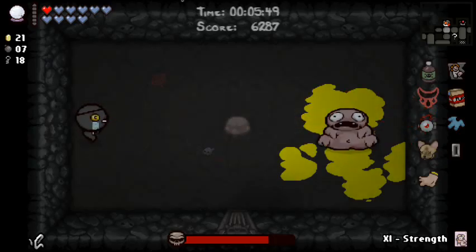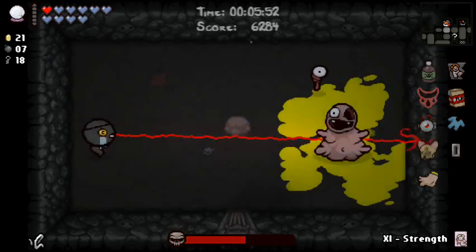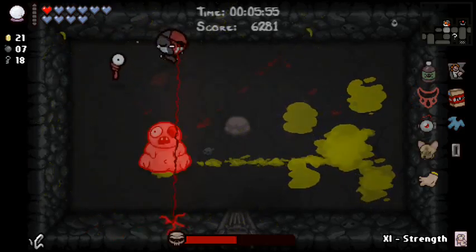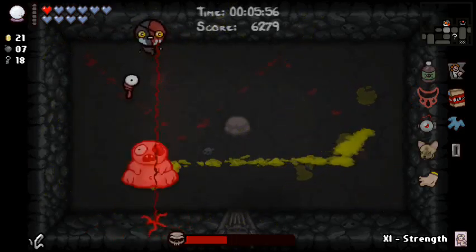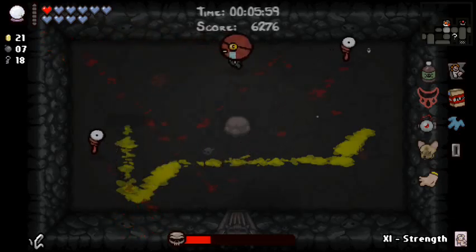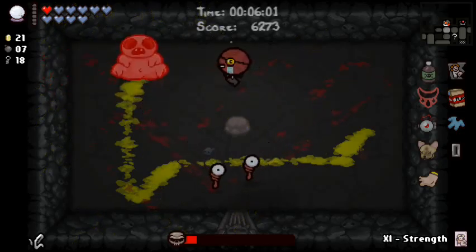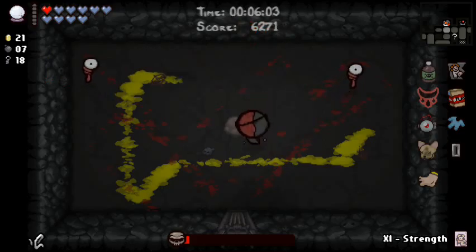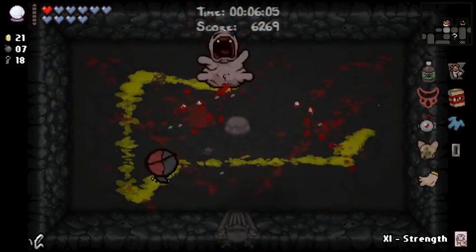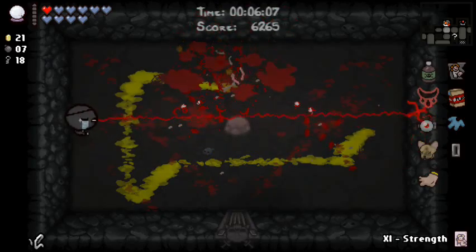Boss trap room — Chemical Peel? Okay. I forgot I can use that Strength card to basically give me a stats-up for one room until I leave. So I don't know what I'll use that for — do I save it for a potential deal with the devil, or do I just get it out of the way? I'm not sure, I haven't really decided yet.